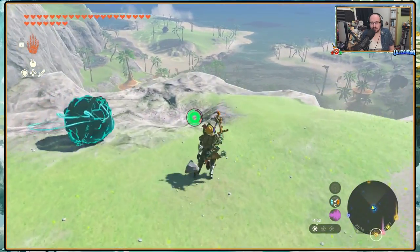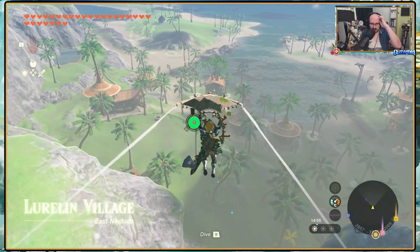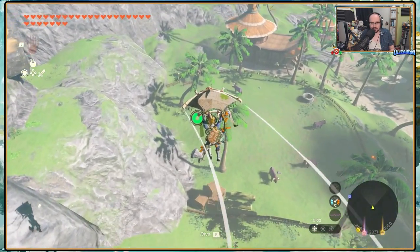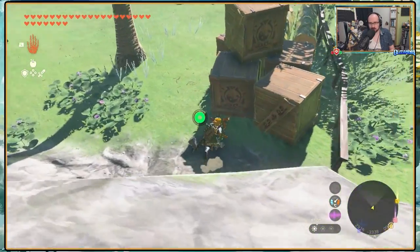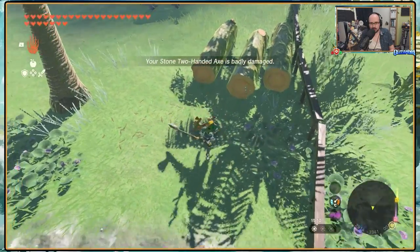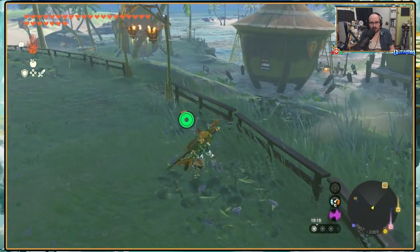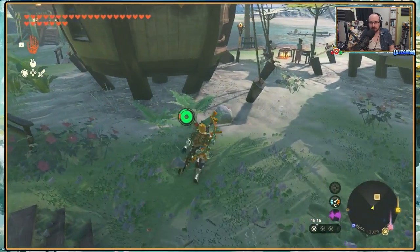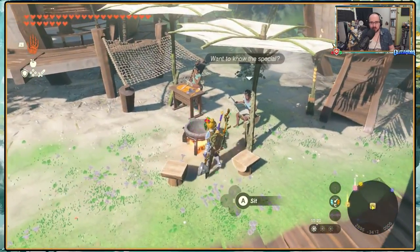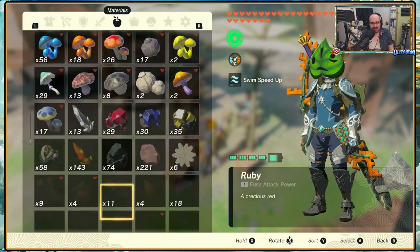So it's either the Armored Porgy or the Mighty Porgy. Hylian rice, Goron spice... I wonder if those logs were there the whole time. There we go, there's the cooking pot out front. You said everything is mine, so surely me cooking in front of the restaurant isn't going to be a bad thing - that's what I'd like to think.